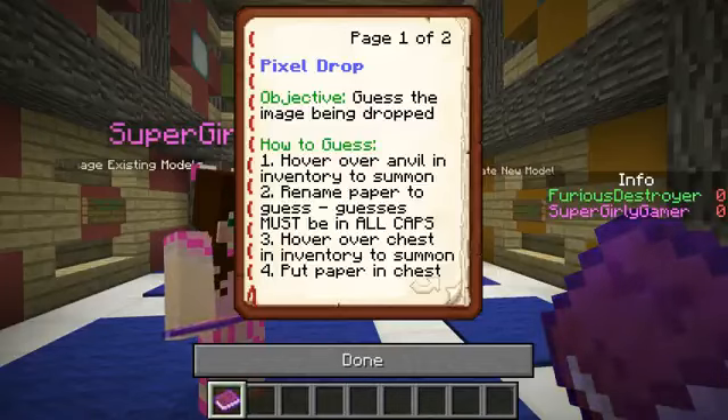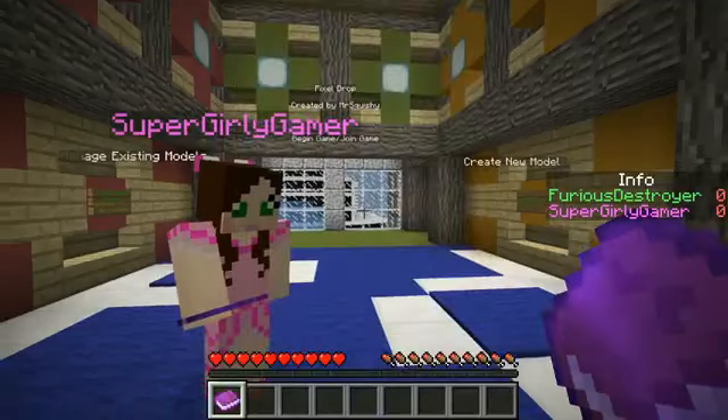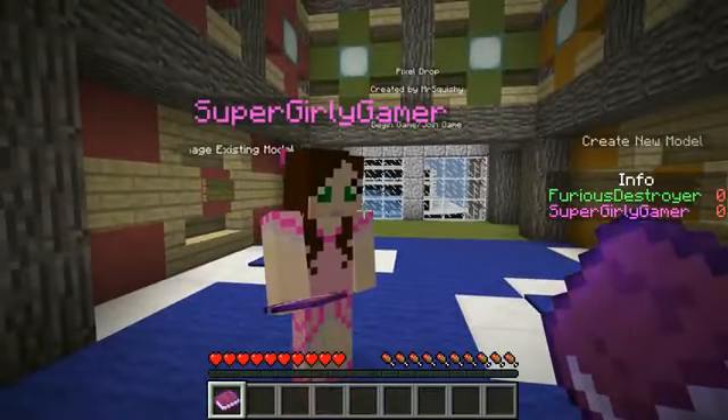I should probably go over the rules since you may not have seen this game before. So it's pretty simple - the objective is to guess the image being dropped. To guess, hover over an anvil in inventory to summon, rename paper to your guess - must be in all caps, that's really important. Then you shove the paper in the chest as fast as you can. I always mess this up and have really slow reflexes - it usually ends up on the ground.